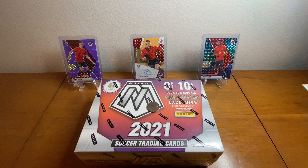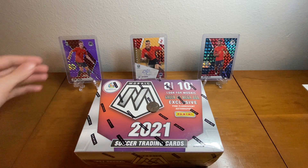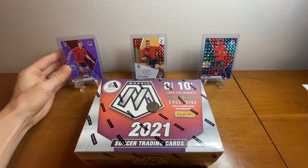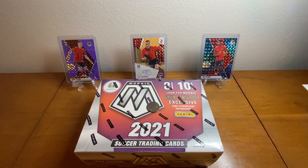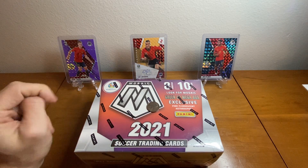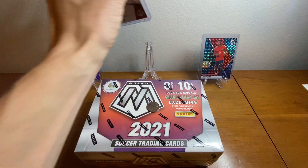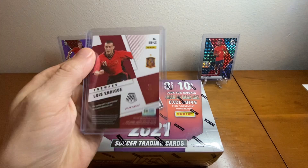I do have a bunch of Euro product to crack open — some blasters, some different mega boxes like you see here, and also some retail boxes. I have had some decent luck with the retail product. You can see in the back wall, I hit anything from a Dani Olmo purple fluorescent numbered 42 out of 70 to a Fati Genesis. That was out of a blaster, this was out of a retail box. And I also hit that Luis Enrique 1 out of 5 auto, a Spain legend.